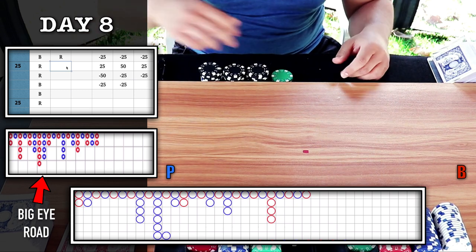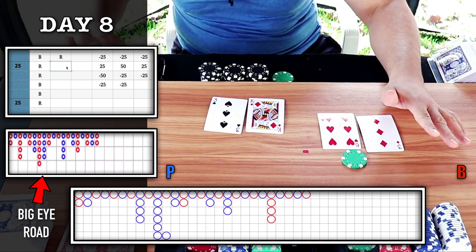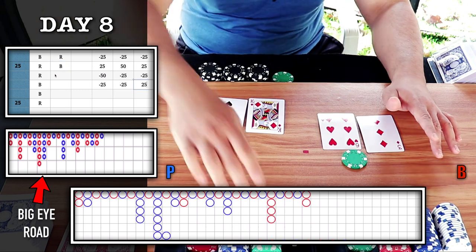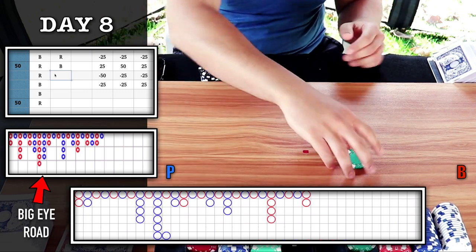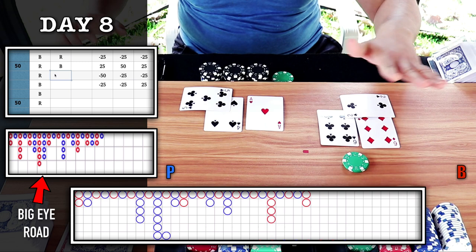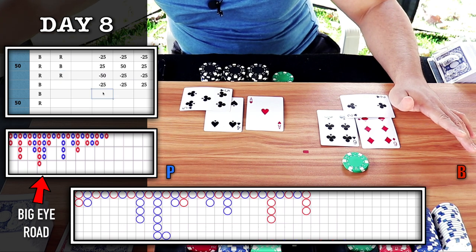Playing the chop still, blue circle — I'm looking for banker here. Natural nine, bank wins — blue, plus 25. I'm going to parlay the bet now. No trigger — looking for red, keep it on bank. Banker wins — perfect. Plus 50.